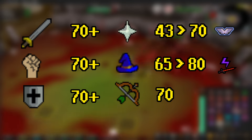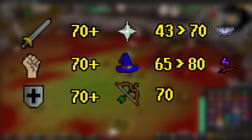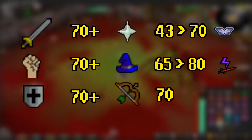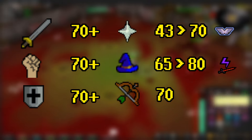There aren't any hard requirements for this boss, but I would recommend being base 70s in your combat stats before attempting this. Your range and magic level are used to boost your defense, though range is also used for the armor. 43 prayer is the minimum requirement, but 70 will give you access to Piety.